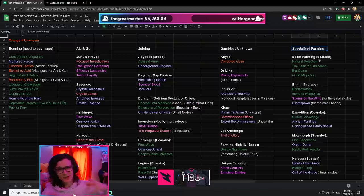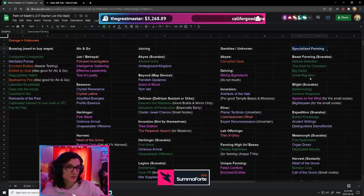Specialized farming is typically where you're going to get the most value and the most currency per hour, especially when you start pairing strategies together. You no longer have to go for one specialized type of farming in one region of the Atlas — you can actually pair multiple specialized farming strategies for every single map you do, which I think is going to be pretty crazy.